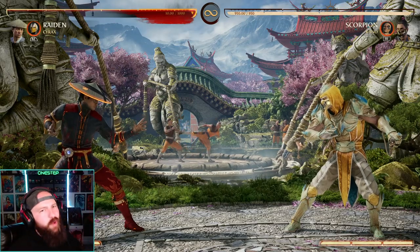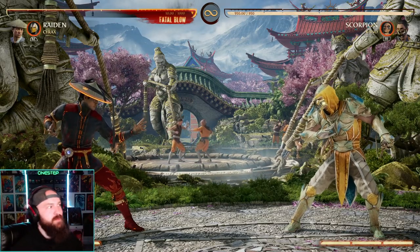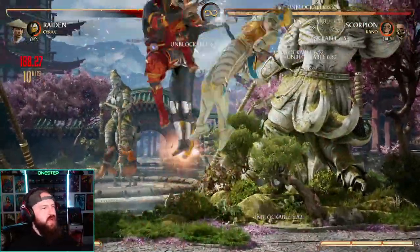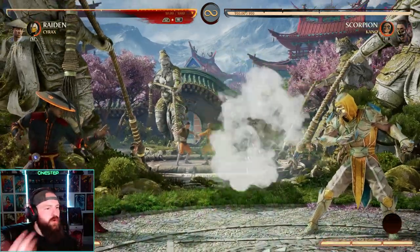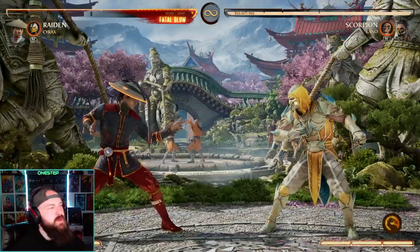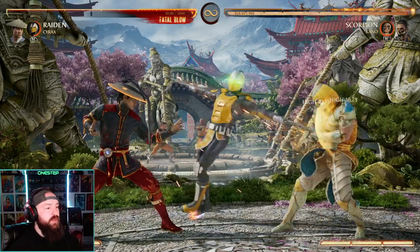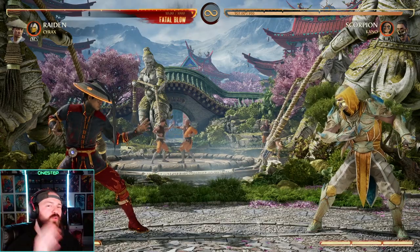I know I'm going to get absolutely torched in the comments if I don't bring up Cyrax as one of the best cameos. He's got some really good tools — you can combo extend with the helicopter, create pressure with the forward cameo move, and get a free combo if the back cameo net lands. But the biggest reason why people use Cyrax as a cameo is his standard cameo held. You can do that after certain combos of your character that aren't really safe.